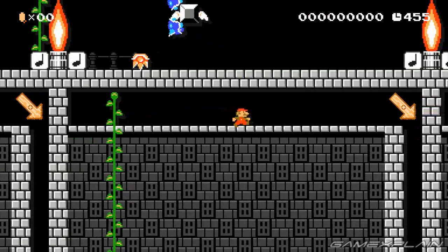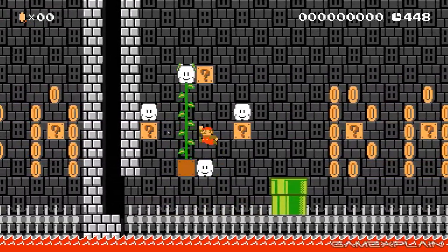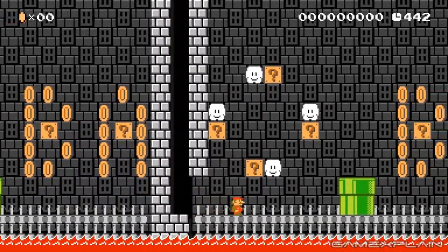We have these weird creatures up here — I'm not quite sure what they're doing up there, just chilling, putting on a little show. Another Down. We're doing good so far. As long as you remember the code, it's really not tough.